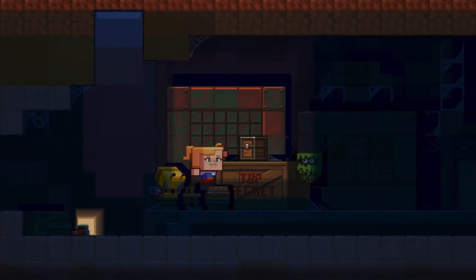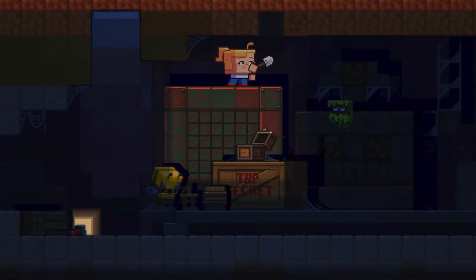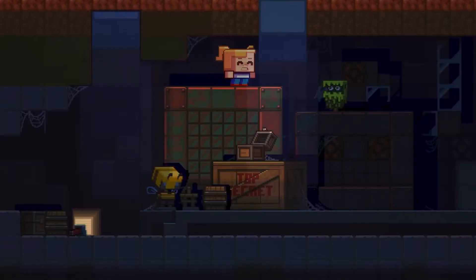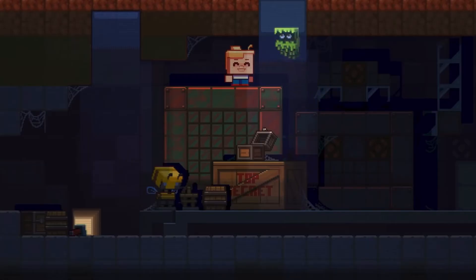What it can do is if you bring it into a dark room, it will get angry if mobs can spawn in that room. So it's a good detection system for where you should light up your base and not. But other than that, it's pretty much useless. Although it is cute, and I believe that you can take it along with you as like a pet. So if you contain one of these things, I feel like that would up the sort of ratings of this. But so far, it's pretty much useless.